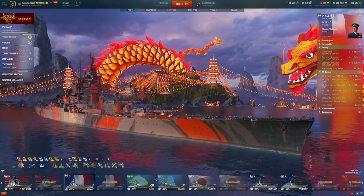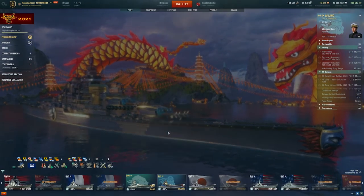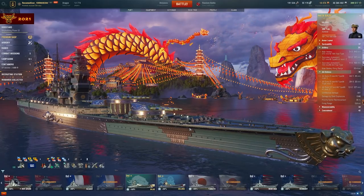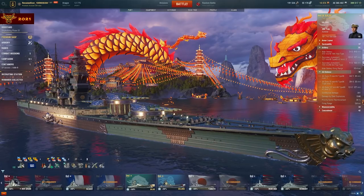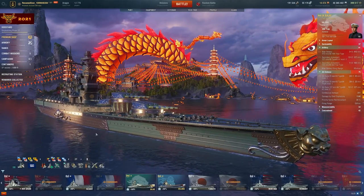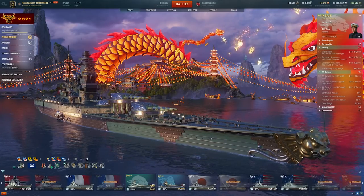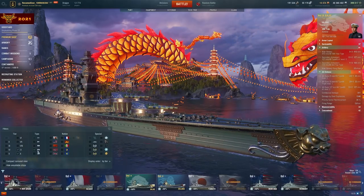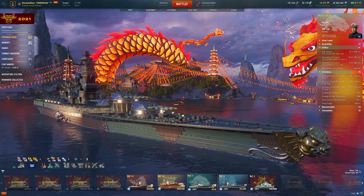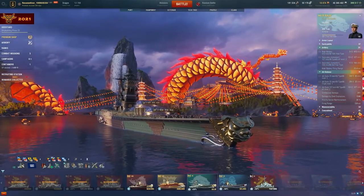But if you happen to get it in a crate because you're going for the Baji — which is worth getting — the Wujing is not a bad result. A viewer named Jcraw wanted to get the Baji himself and wanted me to have it too, so we went in on containers together. He bought 10 containers and I got nothing. Then I bought 10 containers and got nothing but camos — both times, no ships. Then he bought 25, and I finally got all four of the Pan-Asian ships. Just as a disclaimer, it's all RNG. If you see someone saying they bought five containers and got all four ships, they got very, very lucky.